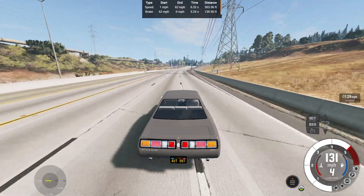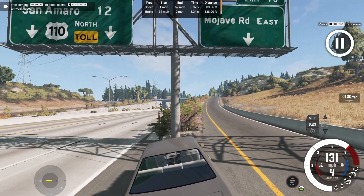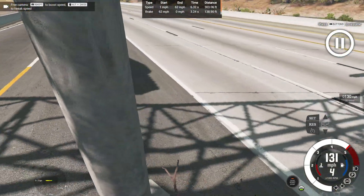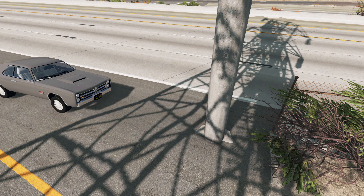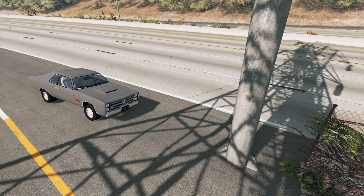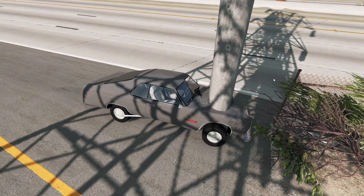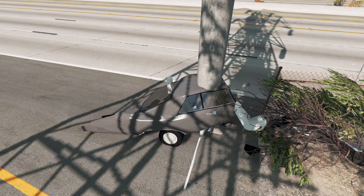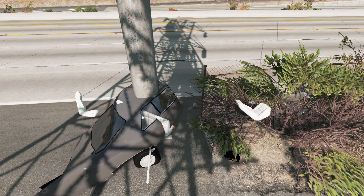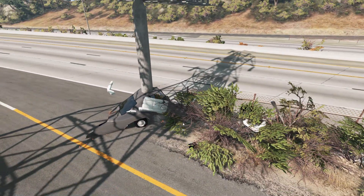Let's stop our vehicle by crashing into this gantry — 130 miles an hour direct impact into the gantry pole here. Hiding the UI, slowing to 16 times, then 100 times — and there goes the front. The pole is through the seats and back seats, seats are flying out. That's the rear bench seat — everything's flying out. Damn gantry, look at all this.